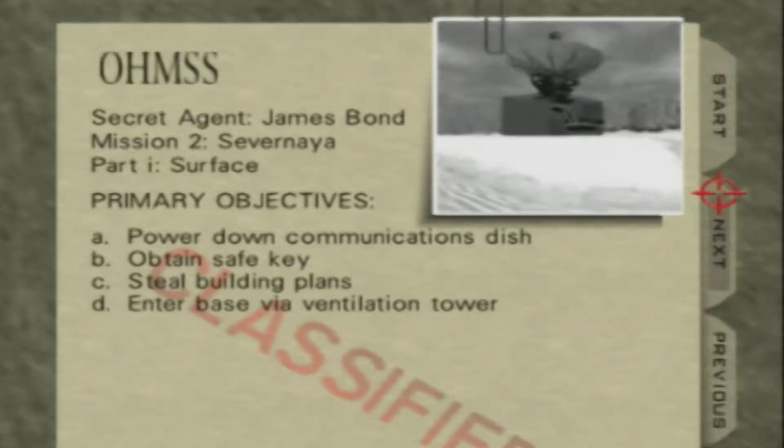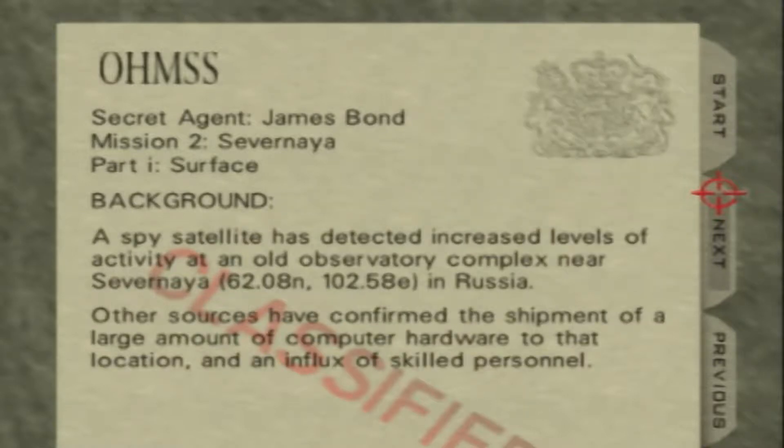I believe this mission will be a two-part mission. So for this mission guys we gotta power down the communications dish, obtain the safe key, steal building plans, and enter the base via ventilation tower. I'm gonna go ahead and actually read the backgrounds from now on — I felt like it was a disservice not to do it the other times.